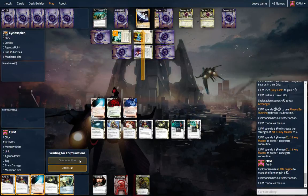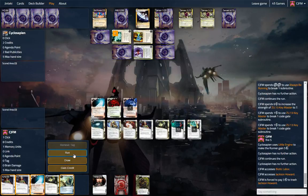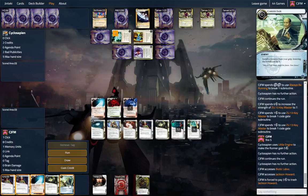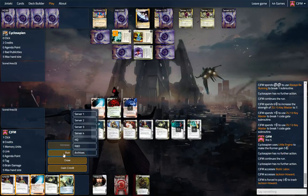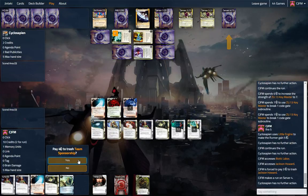Let's see two cards — anything good? Biotic Labor and Jackson. We're at five hand size. Do we want to play out another Public Sympathy just to get the draw? We should probably check server four in case it's an Astro. I would hate to be tagged, but let's check it anyway — I really don't want to get an Astro snuck out on us. That's Team Sponsorship — we will trash that.